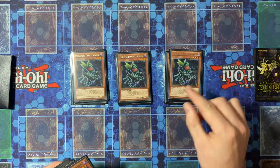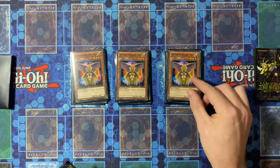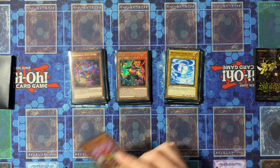We also have three Orphus Scorpio, the Darling Cobra, and the Garnet just for your Brilliant Fusion package — it just creates a Sayuja to get you going. Then we have our second Sayuja package which is three Agent of Creation Venus and three Mystic Shine Ball. Next up we have the Perform Pal engine with Trick Cleon and Damage Juggler.